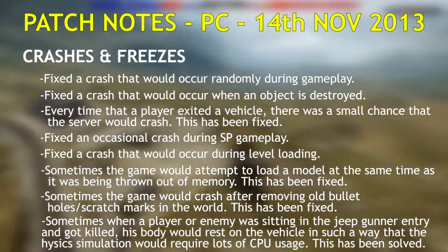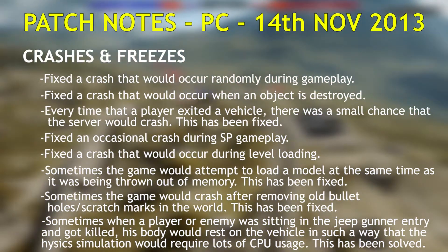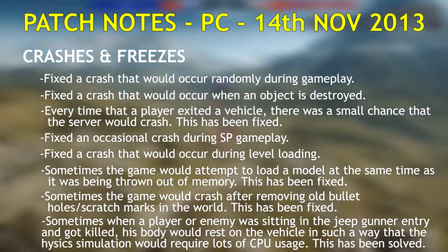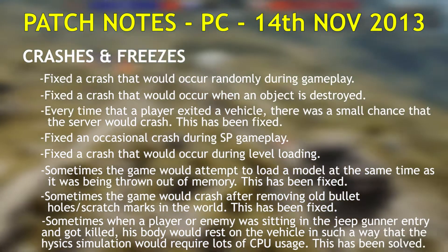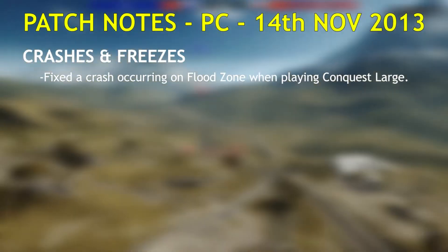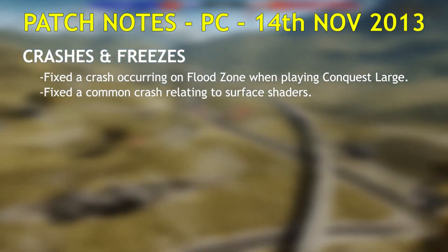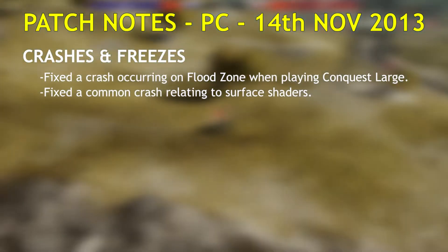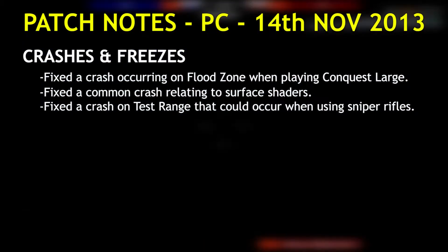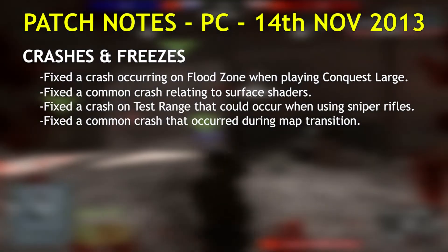Sometimes when the player or enemy was sitting in the Jeep gunner entry and got killed, his body would rest on the vehicle in such a way that the physics simulation would require lots of CPU usage — this has been solved. Fixed a crash occurring on Flood Zone when playing Conquest Large. Fixed a common crash relating to surface shaders. Fixed a crash on Test Range that would occur when using sniper rifles. Fixed a common crash that occurred during map transition.